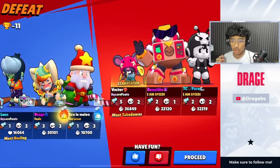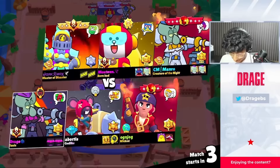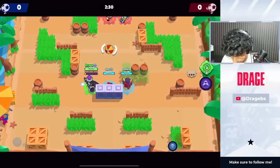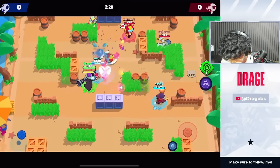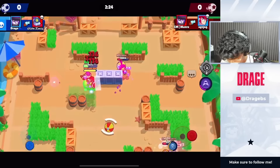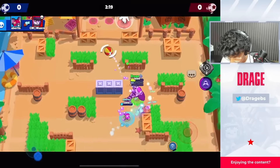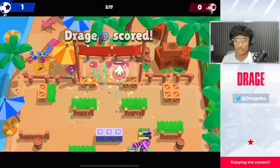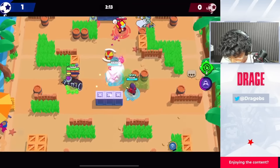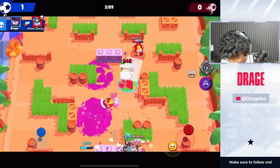Number 9 on the list is Mortis. Mortis is absolutely ridiculous right now — the hyper charge is pretty insane. You can play into multiple matchups, into AFK brawlers obviously. Mortis is a very good aggressive brawler that breaks through lines. It mainly struggles against Gale — I think Gale is the main counter for it.